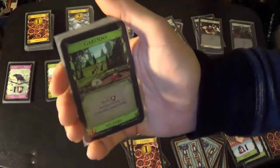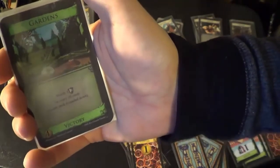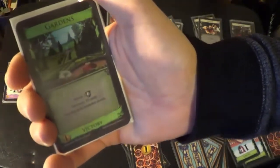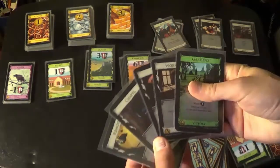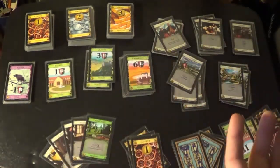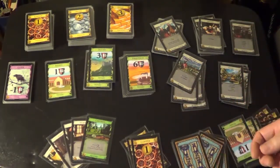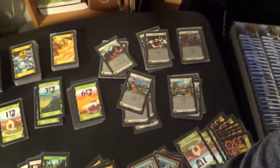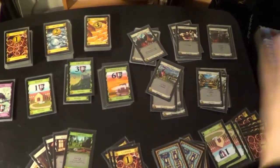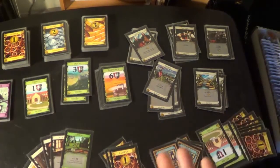Finally, there's Gardens. Not all Kingdom cards have to be action cards — some are victory cards or treasures. Gardens is worth a point for every ten cards in your deck rounded down, so if you have a large deck it can be really great, and it only costs four. These five cards plus five others make up ten cards called a Kingdom, randomly selected from every available Dominion card you have access to. The base game comes with 25 of these piles, and there are several expansions. The game has a lot of variety and replayability, which is why so many people keep playing it.